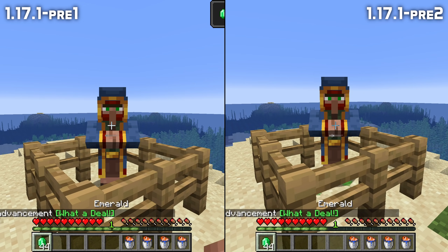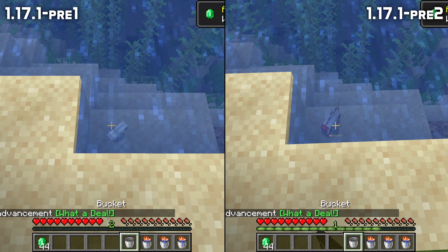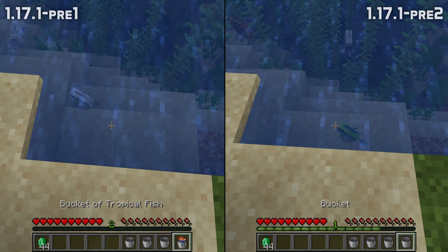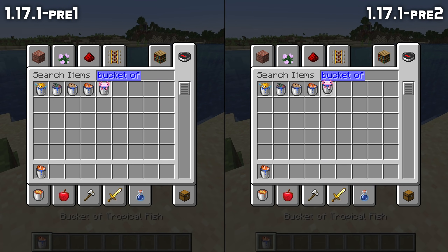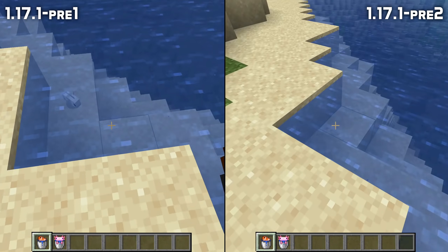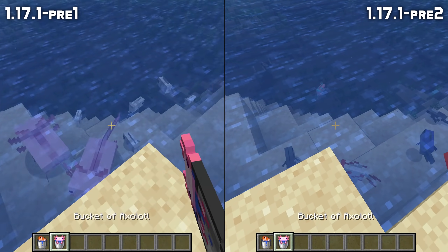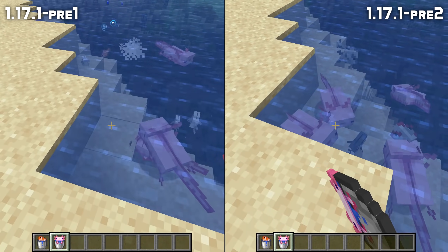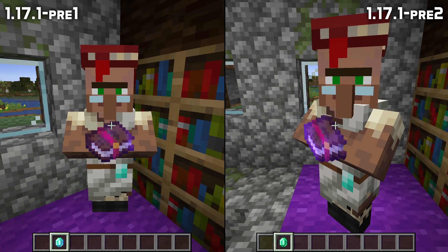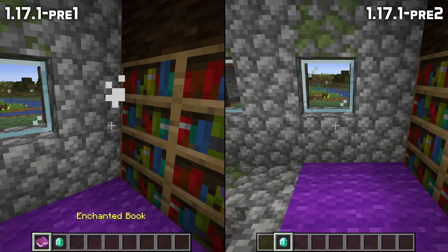Some fixes for mobs spawning out of buckets too. The wandering trader would sell a tropical fish bucket that would only contain white cod — that is fixed in this version. This also fixes a bug where if you took a tropical fish bucket out of the creative inventory you would also only get one type of fish. However, despite the bug being closed, the same is not true for axolotls — they still only spawn pink. And a final mob fix: if you killed a villager that was holding an item for display for trading, you could actually steal the item — the item would drop as loot — that is fixed in this version.